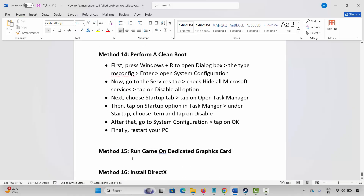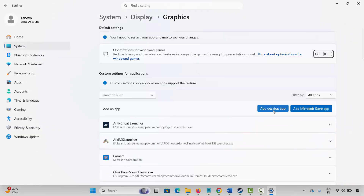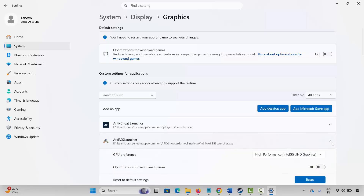Next method is to run the game on a dedicated graphics card. Go to Windows search, search for graphics settings. Search for the game in the list. If not listed, click on add desktop app, go to the game folder, select the game application, and add it to the list. After adding the game, click on the arrow icon. Under GPU preference, select high performance. Then launch the game and check whether it's working now.